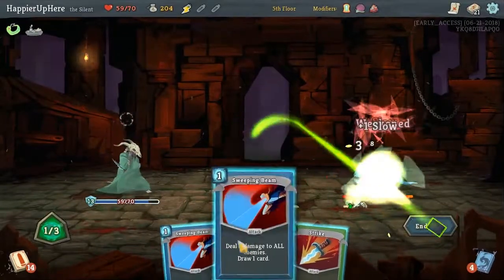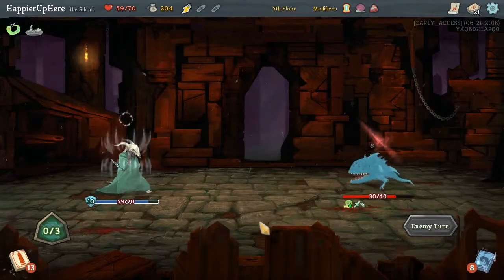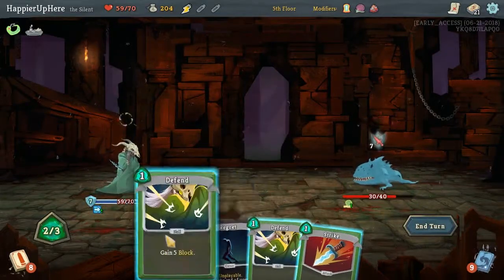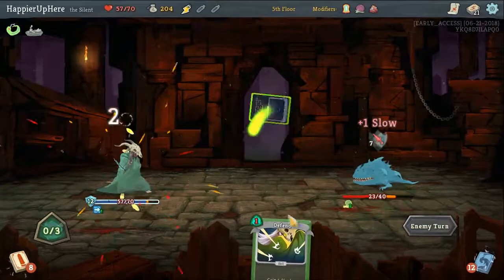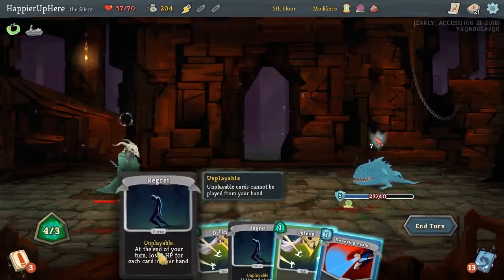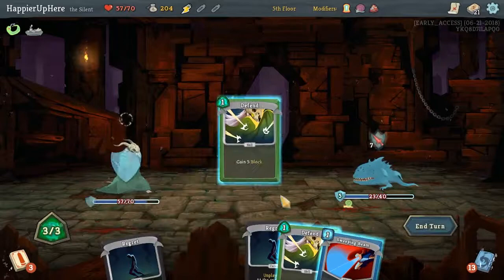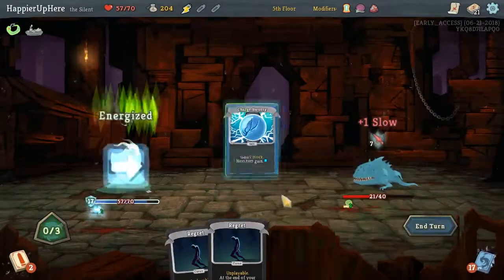Defend fully, Neutralize, and then Sweeping Beam. I was hoping to get the curse so that we don't have to deal with it next turn, but that didn't happen. Now we have to deal with it now. We're gonna lose one HP for each card in our hand, so let's try to get rid of all the cards. We lost one HP. Thanks to the Hoarder, we got three curses.